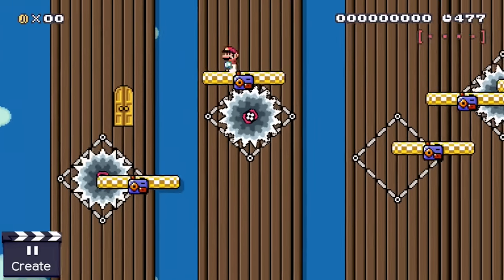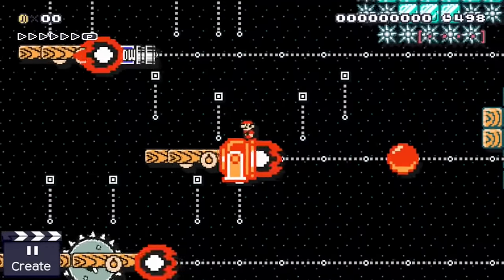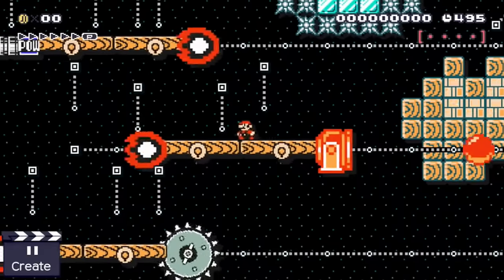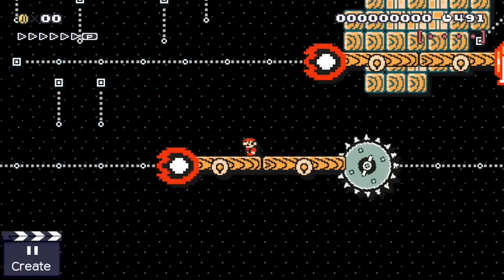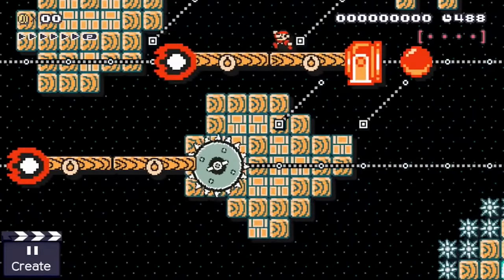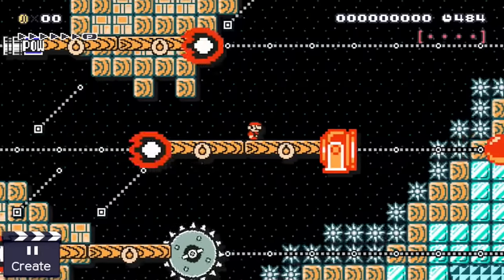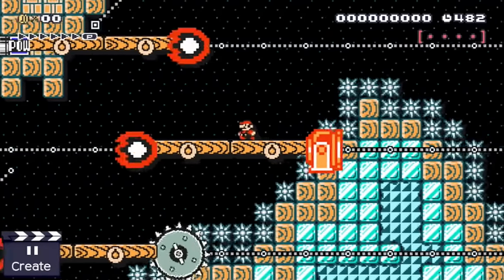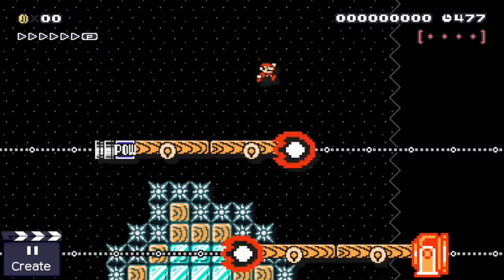Hooray, we shot Mario into space! Our plumber has to jump between these small platform made spaceships while avoiding getting crushed by a metroid or a planet. He's on his way to Bowser's space space, a dangerous place Bowser built in order to kidnap Peach once again. While the story of Bowser's space space needs to be told, this is not the time nor the place for it.